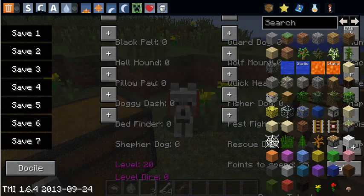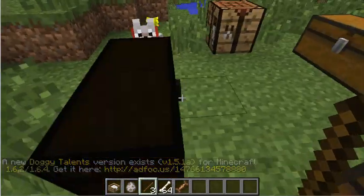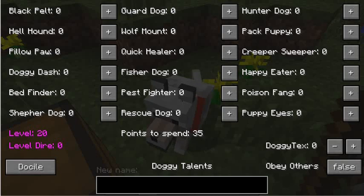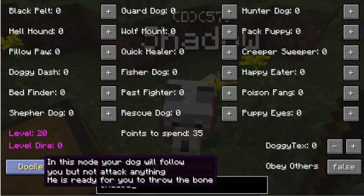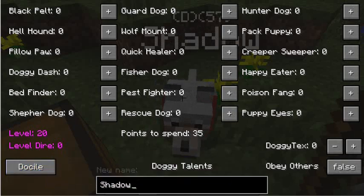I'll take off the TMI mod just for now, just for this episode. You just need the stick, and you can name your dog. I'm going to name mine Shadow — that's because I actually have a dog named Shadow. You can also change its mode to docile rather than attack.